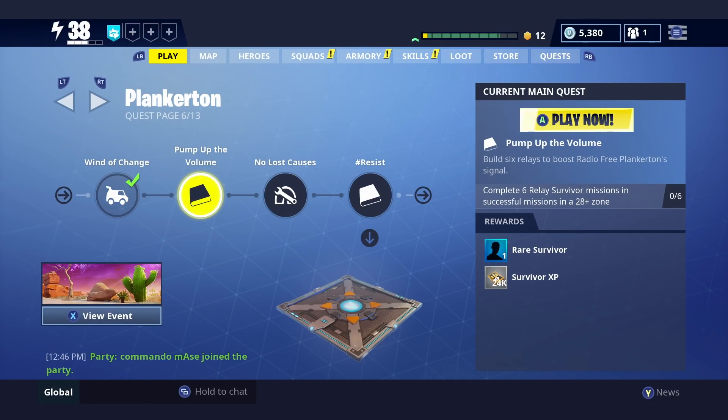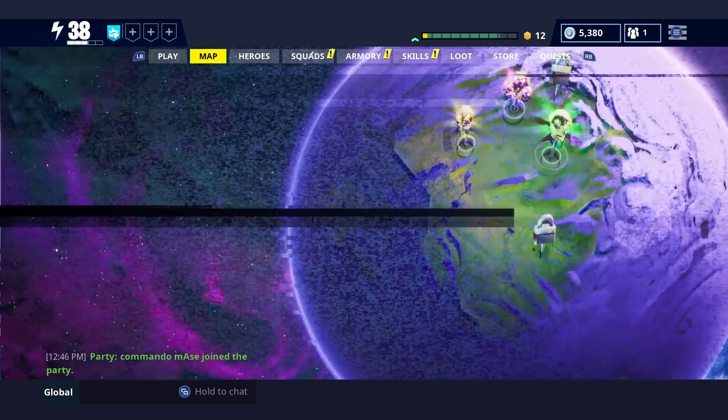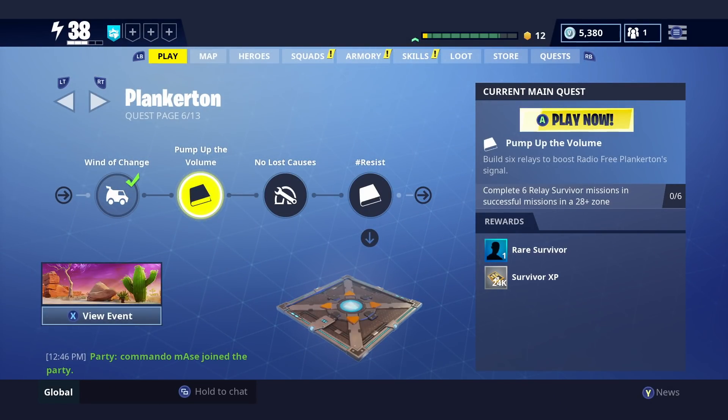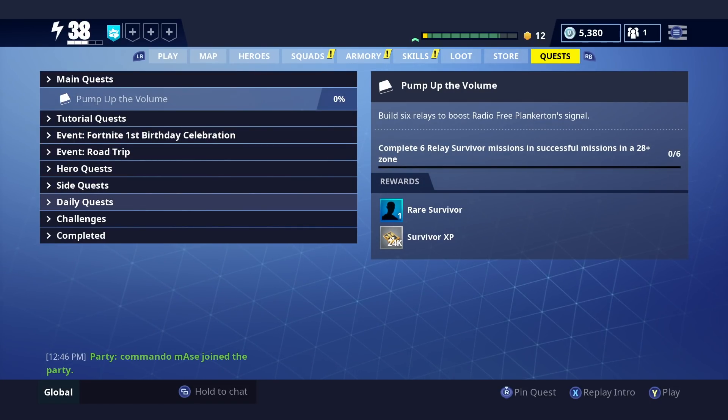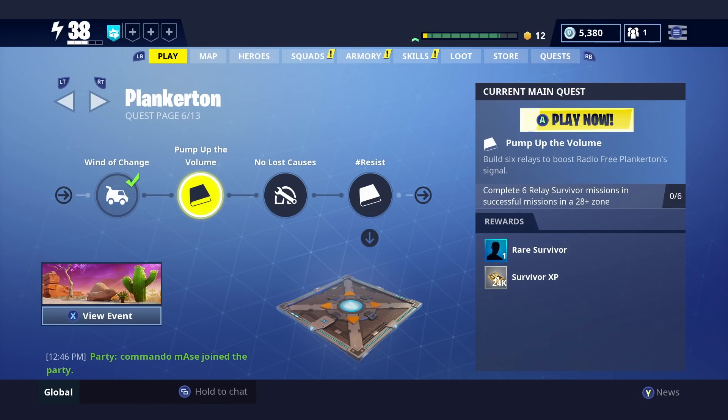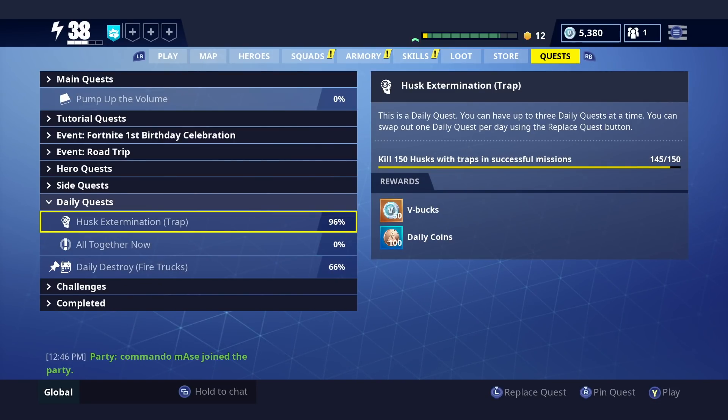Hey guys, it's Postbox Pat, welcome back to a new video. Today I'm going to be telling you how to gain access to a bunch of free V-Bucks within Save the World every single day. You can earn up to roughly 300 V-Bucks every single day using this technique. Now if you don't have Save the World, unfortunately you won't be able to do this. I recommend buying it, or maybe share it via game transfer. There are a few techniques to gain access to Save the World, and once you've got it you'll be sorted.